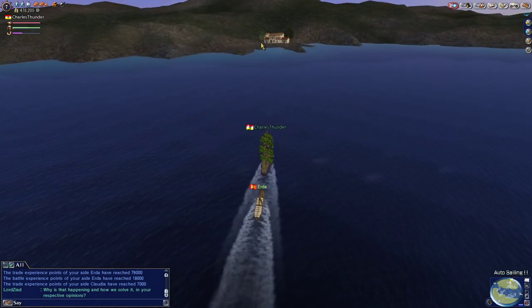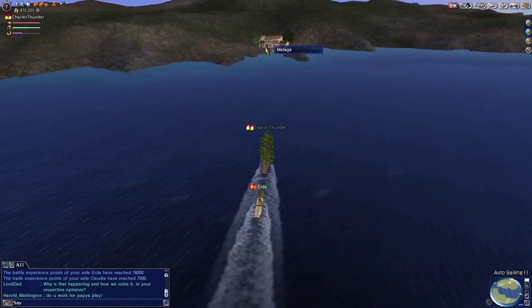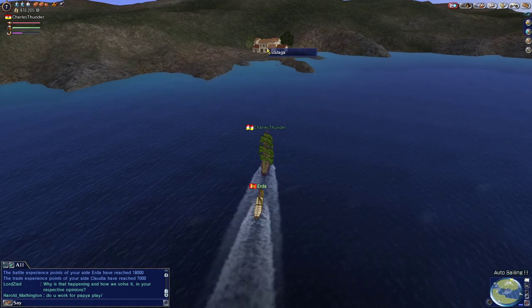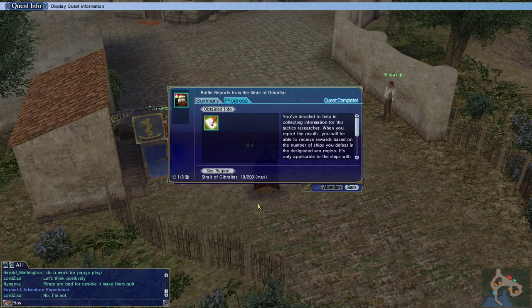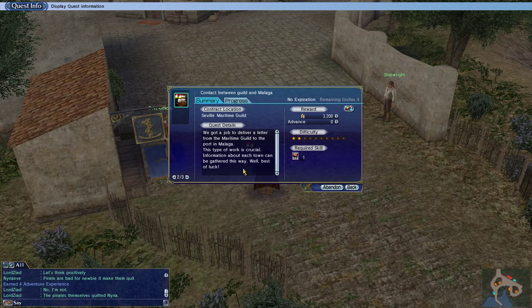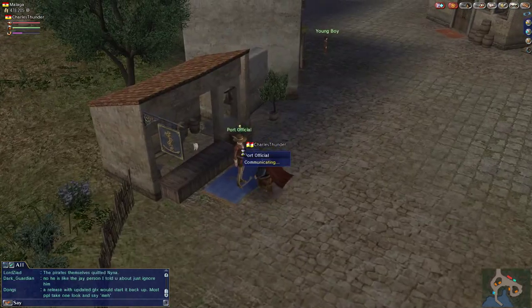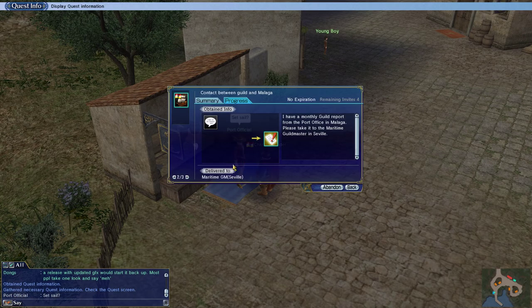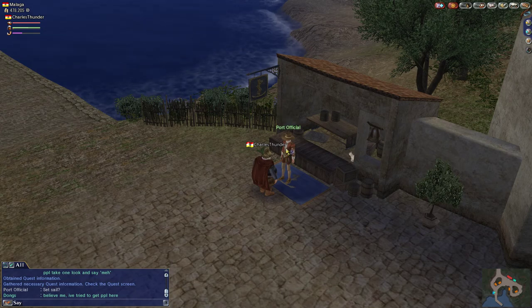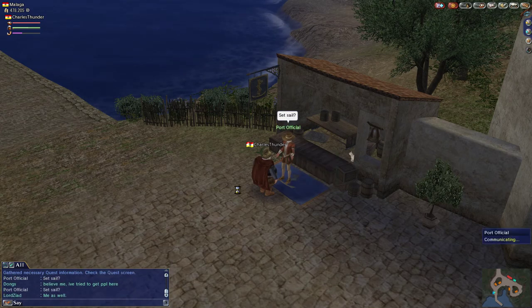Some of the ways you could do it is battling dungeons and stuff too, but I'm much more of a sea battle kind of guy myself. We've made it to Malaga — let's go to the harbor, check the quest. It's a maritime guild in Malaga. Talk to the port official — got a monthly guild report from the port of Malaga, please take it to the maritime guild. That was it, alright — that was easy enough.